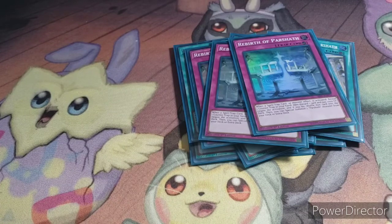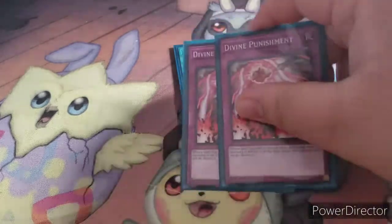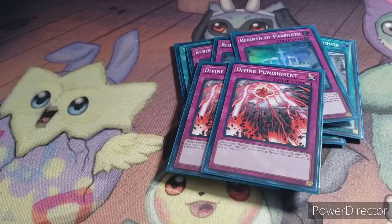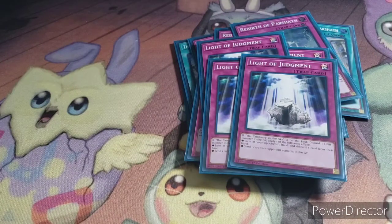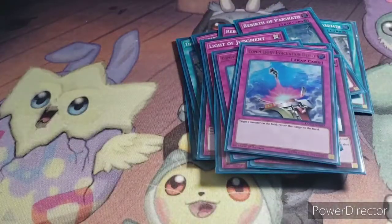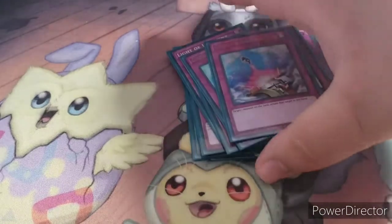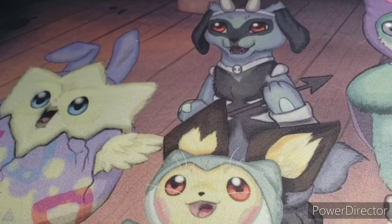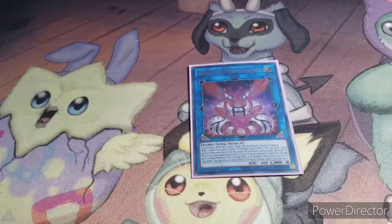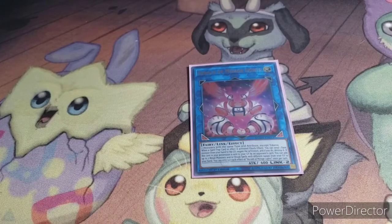With that we start the traps: I got two Divine Punishments, three Light of Judgment, and from the pulls in the Dual Overload I put the two Compulsory Evacuation Devices in because I thought they would be useful. So that's really it for the main deck. Then as you know for the Structure Deck there were no extra deck cards, but I pulled three that I thought might be useful. One Herald of Mirage Lights, one Bloom Harmonist the Melodious Composer.